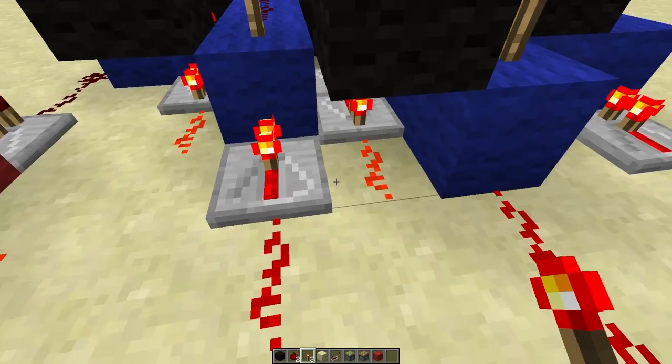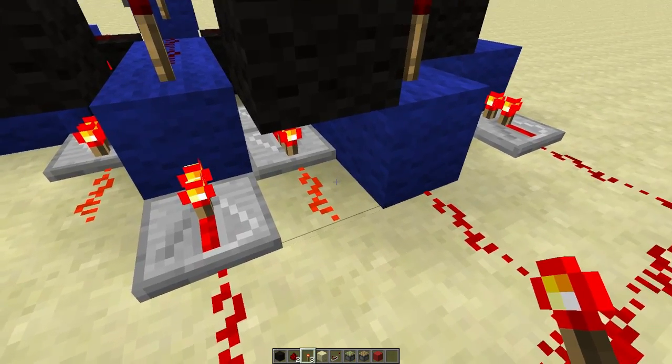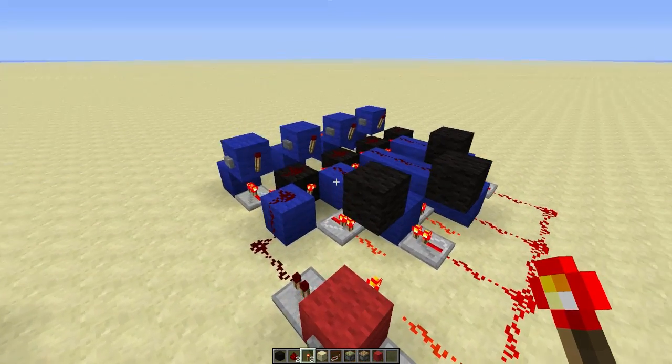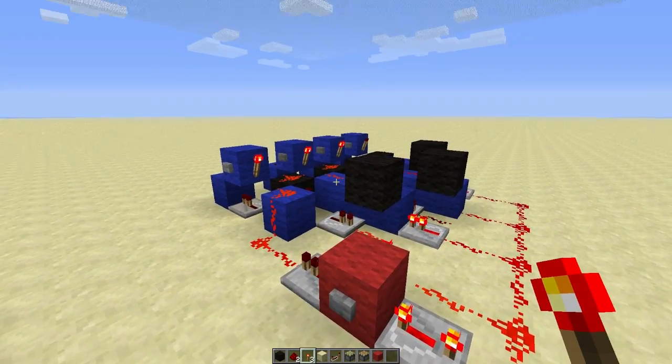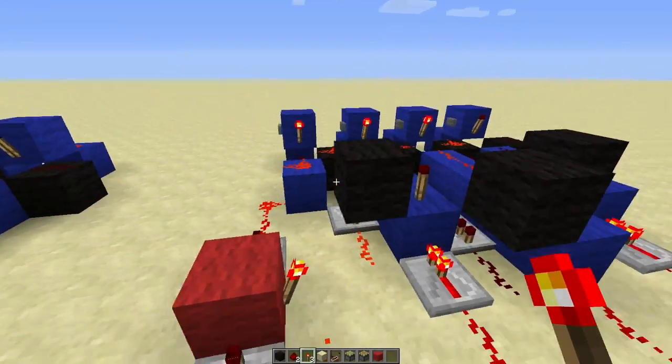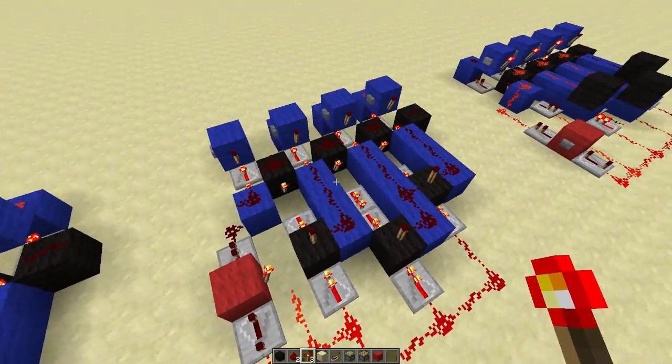Specifically this RS Nor-latch Array — now this is no longer a cross, therefore it's not powering this torch, which is why people are having a problem with the combination lock. As you can see they just all light up apart from the last one, but basically it bugs out.